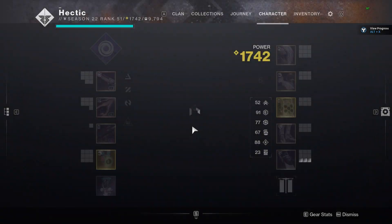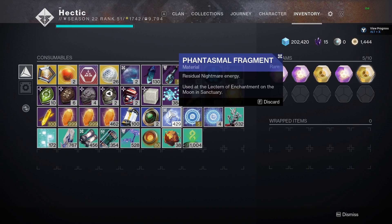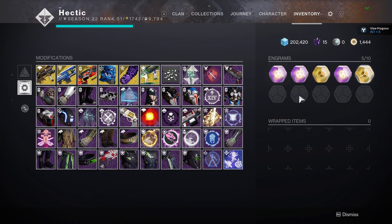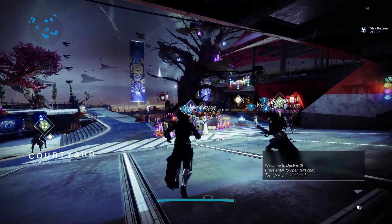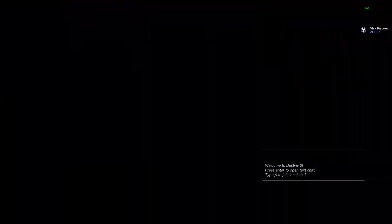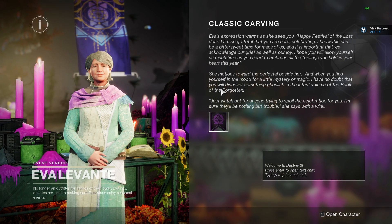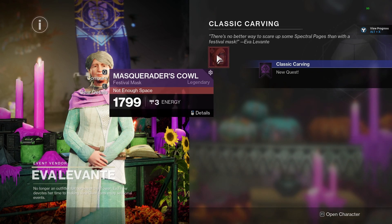I have not done the quest whatsoever on my hunter. So we all know how candy works: you get candy for killing adds, wearing a mask, and literally just completing things around the solar system. Bungie actually buffed Aerie engrams, so now you are guaranteed to get an Aerie engram every single time you do the legend, master, or just a normal haunted lost sector.